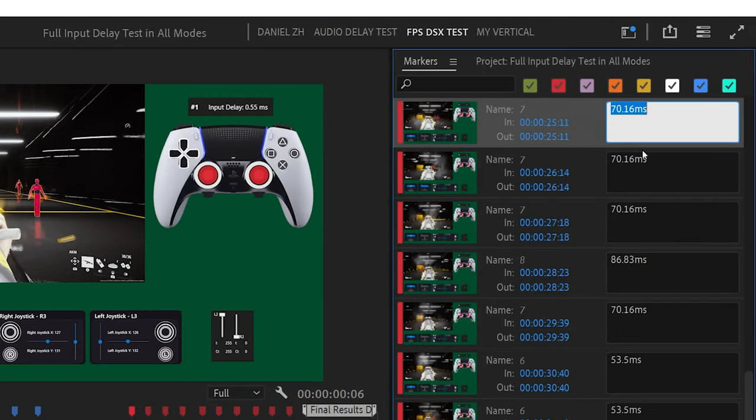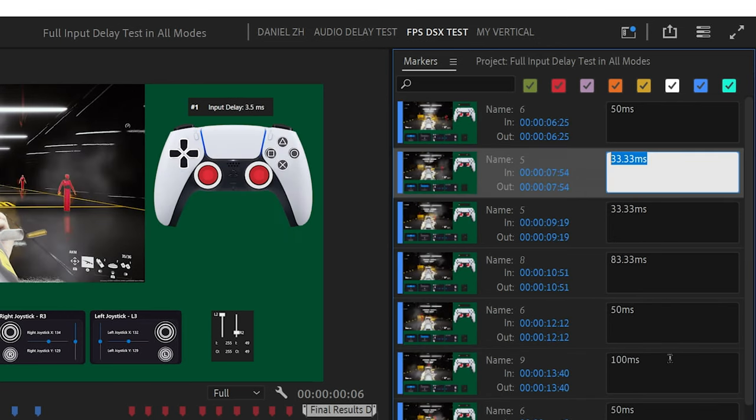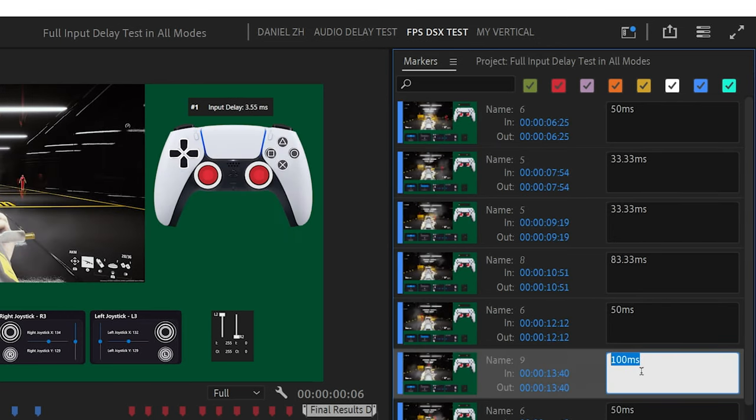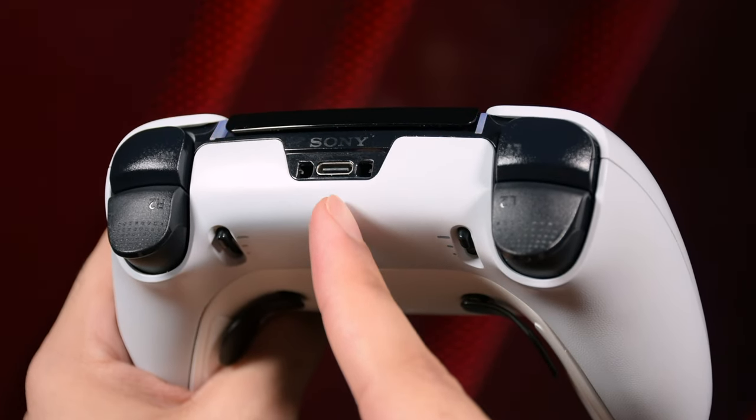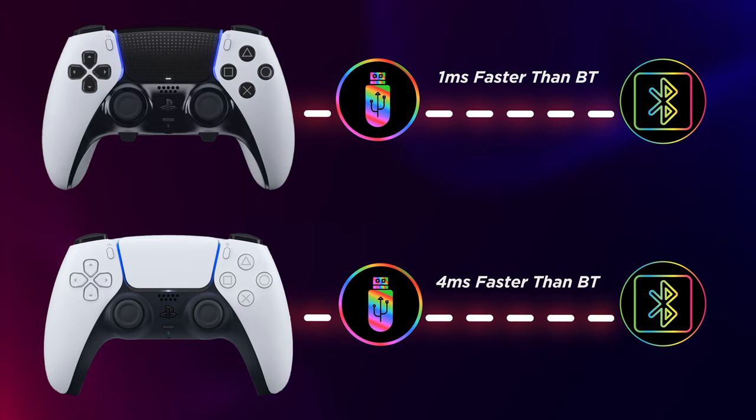There is one major difference between the two. DualSense Edge delay is mostly around 50 to 70ms, while DualSense delay ranges from 33 up to 100ms, so there are more spikes on DualSense. Regarding USB delay, from my tests, USB was faster by about 4ms on DualSense and 1ms on Edge.